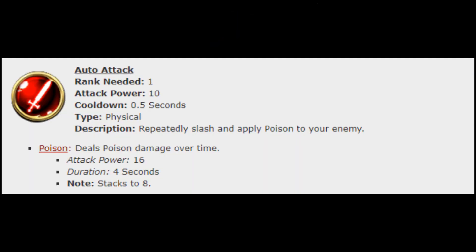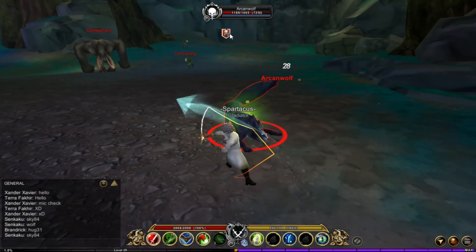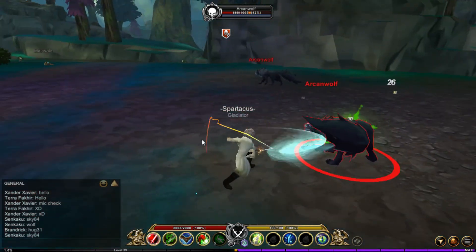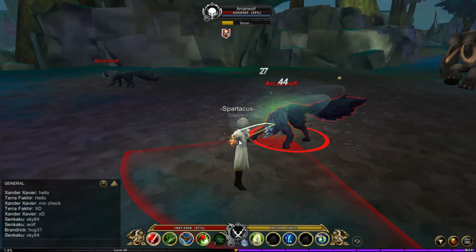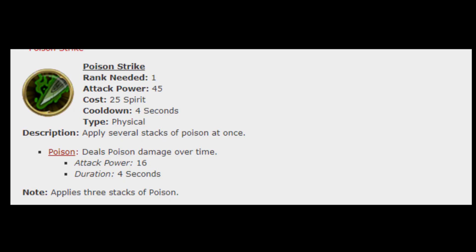Now for the auto attack: rank needed is 1, attack power is 10, and cooldown is 0.5 seconds. The auto attack also has poison, which deals poison damage over time, dealing 16 attack power, duration is 4 seconds, and it can stack to 8.